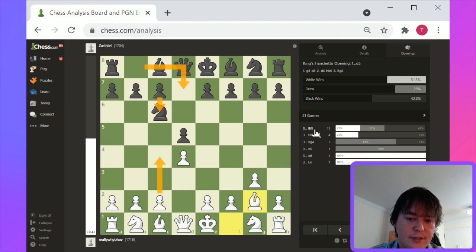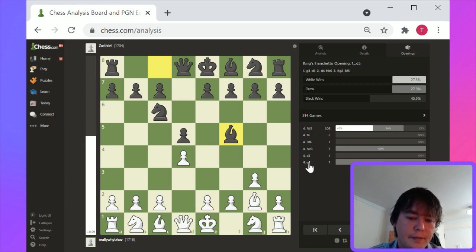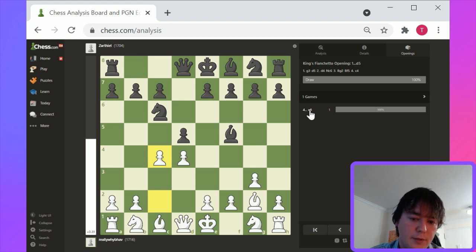I would be tempted to play c4 here, but let's see what happens. Bishop f5 gets this dark-squared bishop developed — I think that's a good plan. And c4 again looks like a pretty tempting move. It is in the opening book, but white and black responds with e6.